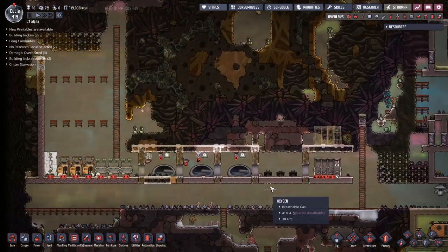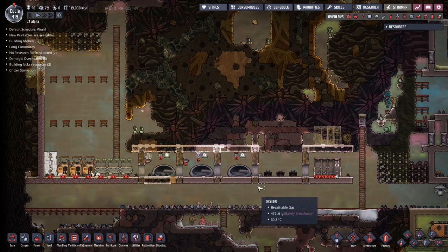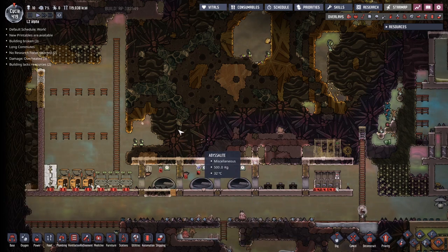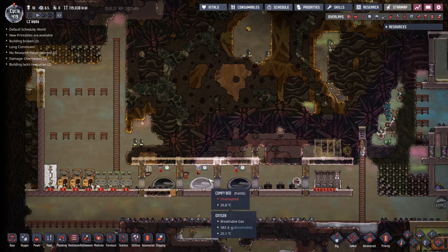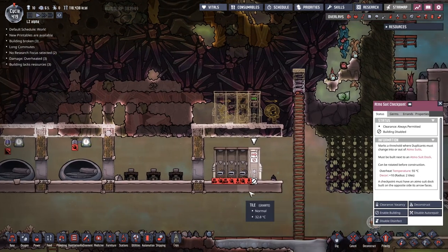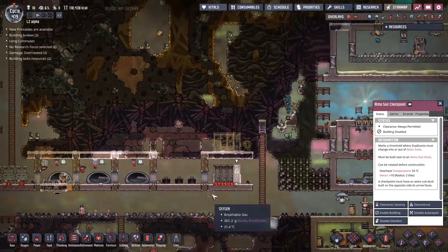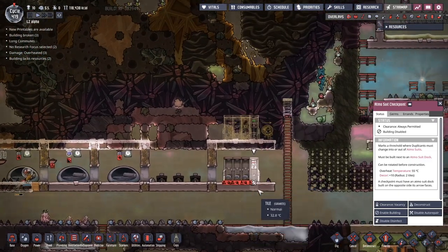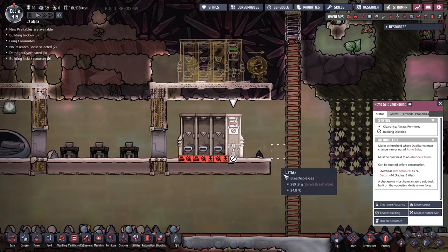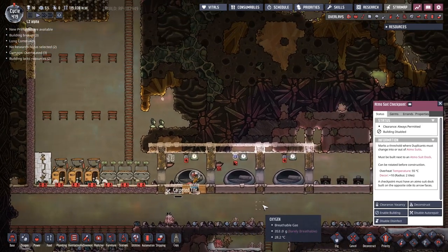The rest of the episode is going to be spent trying to get this system up and working here. This is the dormant tree that we are trying to build for our duplicants to live in, and I just want to copy this out one, two, three more times. Things to watch out for include the atmospheric suit checkpoint — we've got to make sure that's off before people start running past them, because duplicants like to take off their suit, drop it down there, and then go running past because the atmospheric suit isn't in the dock.